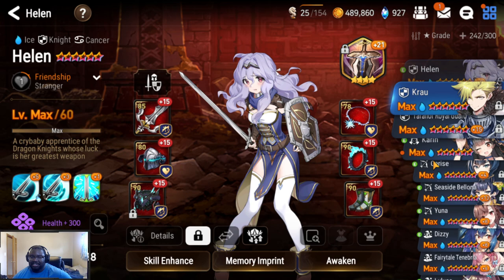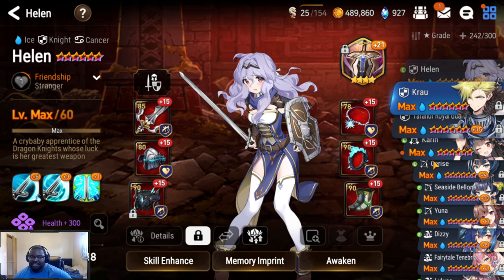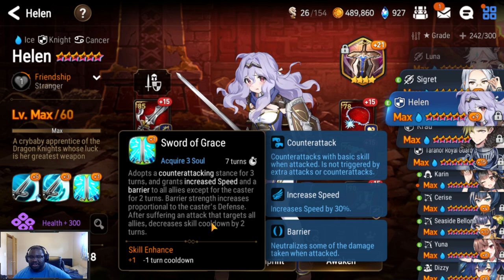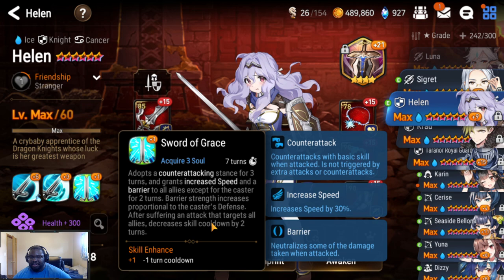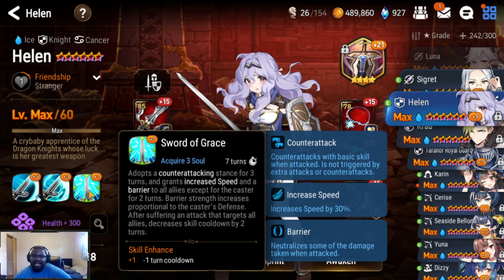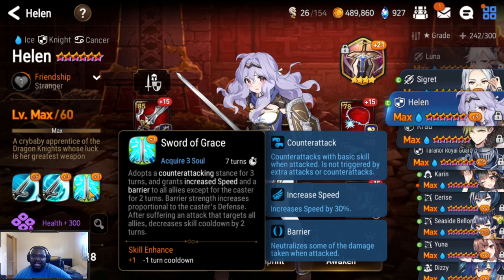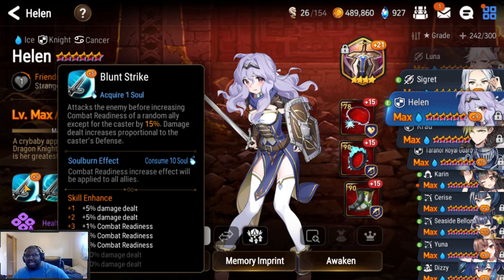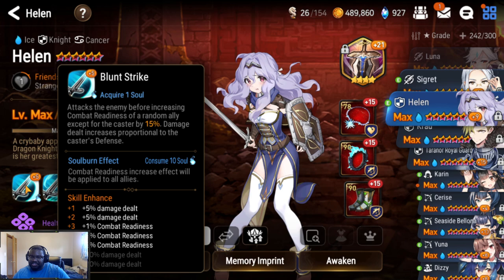Helen is a knight. I don't have many water knights besides Rotan or Garda, my bruiser. She's kind of like a mini LR Crowe, but only in her S3 — where if she gets hit by AoE, she reduces the cooldown by two turns. That's the only thing she has in common with LR Crowe. Otherwise her kit is pretty fun: her S1 increases combat ratings by 15% for the highest attack unit, going for defense. Her S2 heals her and gives increased defense, and her S3 gives her a counter attack and increased speed.